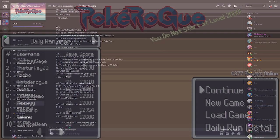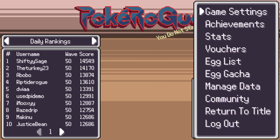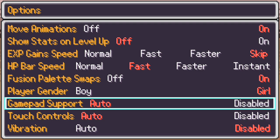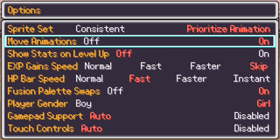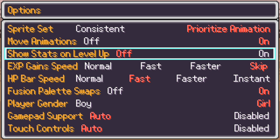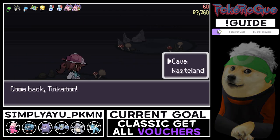We also have a lot of new bug fixes and abilities — Sucker Punch being the most well-known one. We have a couple of new settings as well: there is now controller support so you can play with a gamepad, and you can modify the sprite set. The Prioritize Animation setting will use animations for later generations but may ask more resources. And if you want to skip the level-up stat window, you can set EXP Gain Speed to skip — it makes moving between floors way faster when you're further into the game.